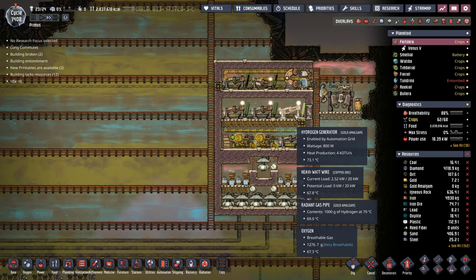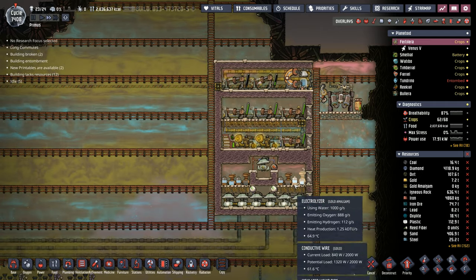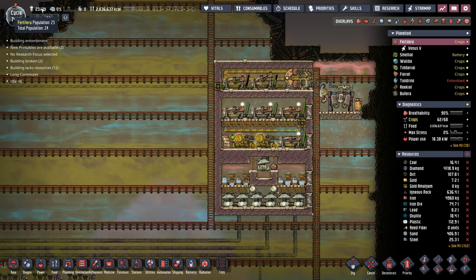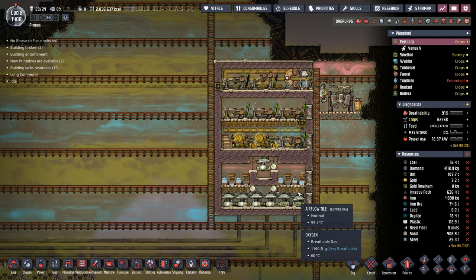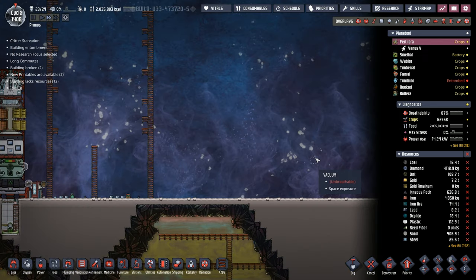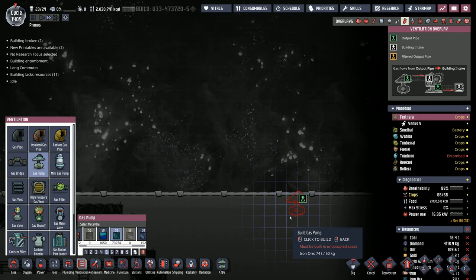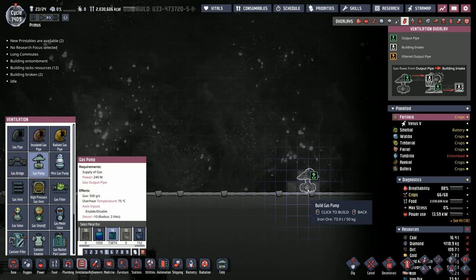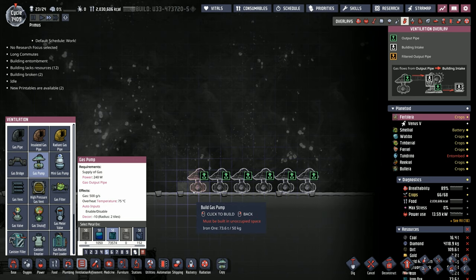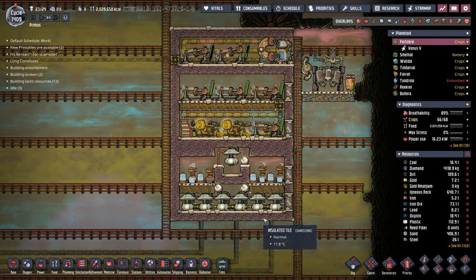You could take the hydrogen and oxygen off of your existing Rodriguez, but right now we're running 24 dupes and also sending some hydrogen over to Smellial, so I don't really want to tap into this oxygen setup. We want a lot of oxygen and a lot of hydrogen, so it's good to set up a completely separate Rodriguez to run your hydrogen rockets. One good tip when planning out your Rodriguez's: just put the gas pumps down first. You know you're going to have six gas pumps at the bottom, so it's as easy as just building six gas pumps and building up from there.